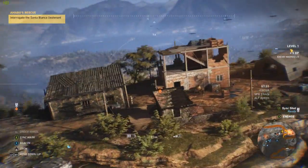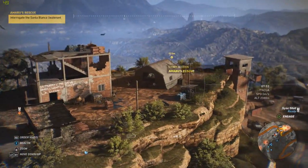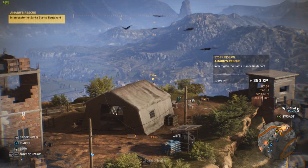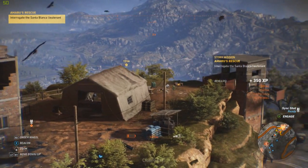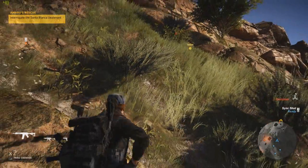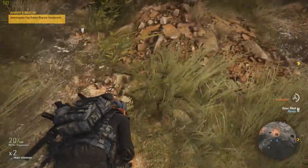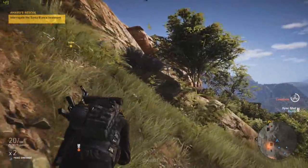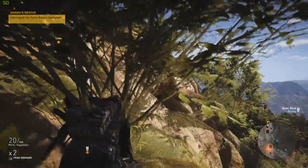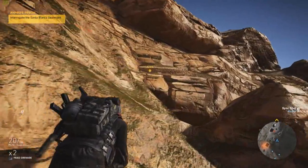A couple more people to mark. You'll notice it doesn't have to be particularly accurate, you've got a bit of range on your drone. So we have this nice starting point — you begin with the idea that you're going to try and find this lieutenant, interrogate him, and basically find out where your target is.